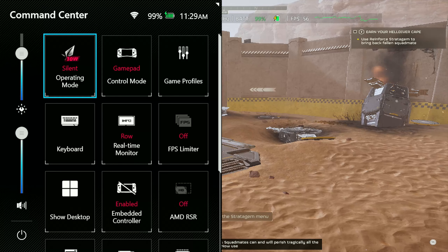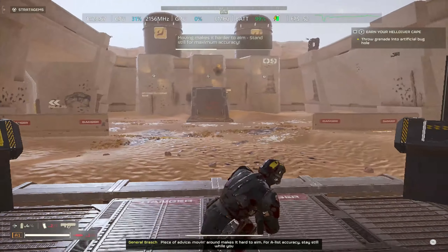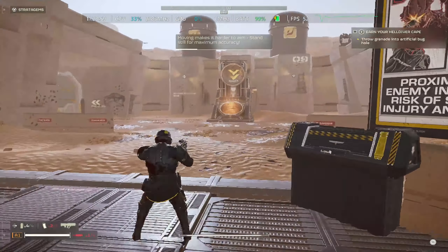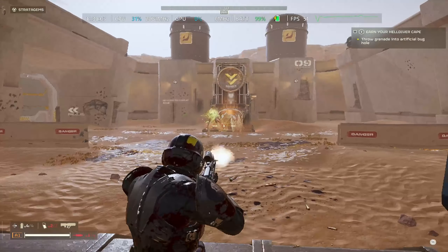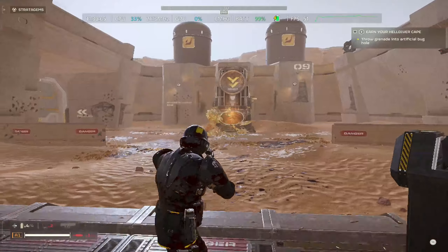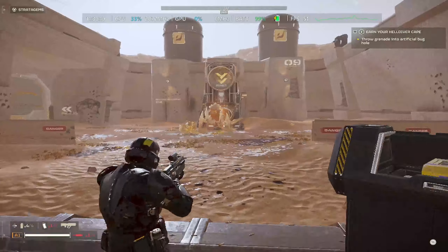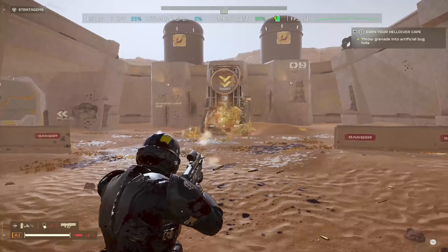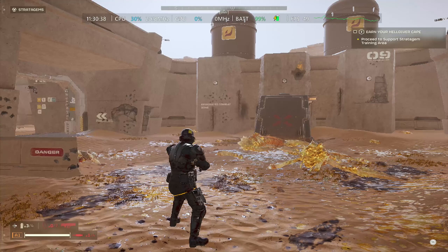Here we'll be showcasing the game running at 15 watts — look at the fps count with these graphical settings. You'll see it does hit 50 fps, and hovers from the mid 40s up to 50. So if you guys are interested in saving battery, definitely look at 15 watts. The graphics don't look too bad with these settings either.